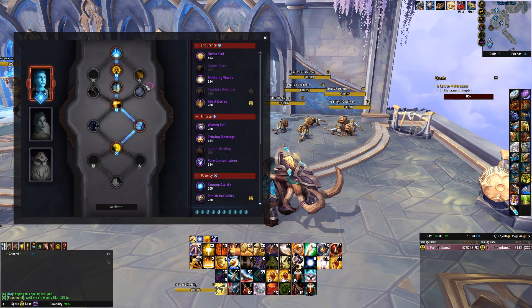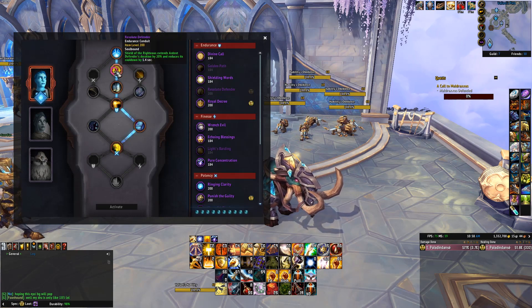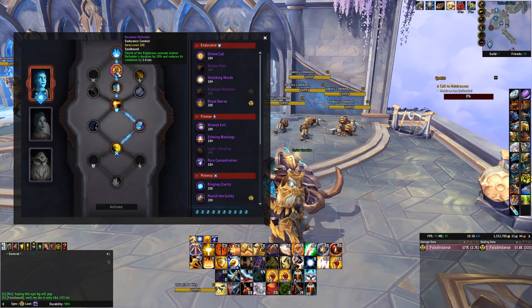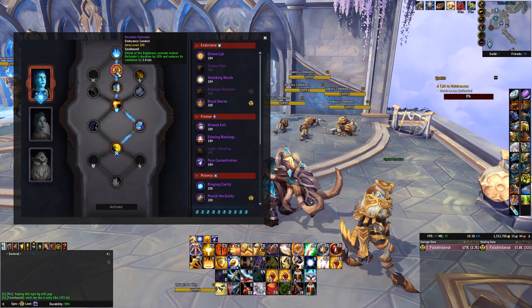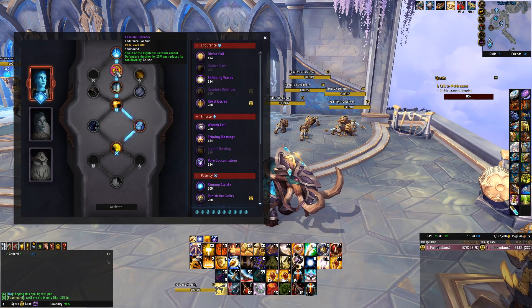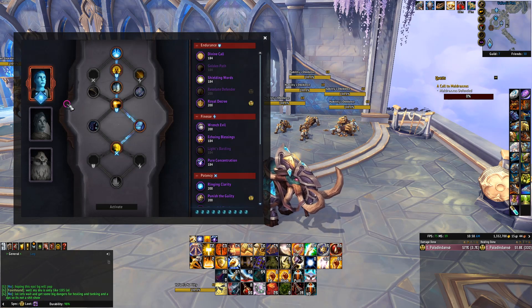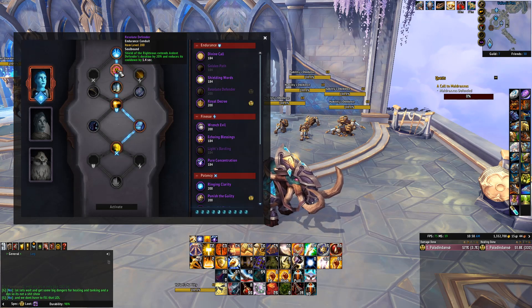The first synergy is the Conduit Resolute Defender. As a Prot Paladin, this is probably the best Defensive Conduit we have and you should be taking it. What this does is Shield of the Righteous extends Ardent Defender's duration by 20%, but more importantly it also reduces its cooldown by 1.4 seconds. So over the course of an entire dungeon, if you get something like 60 procs on Divine Purpose and you use those procs on Shield of the Righteous, you're going to reduce the cooldown of Ardent Defender by a total of 84 seconds throughout the dungeon — giving you more uptime on Ardent Defender.